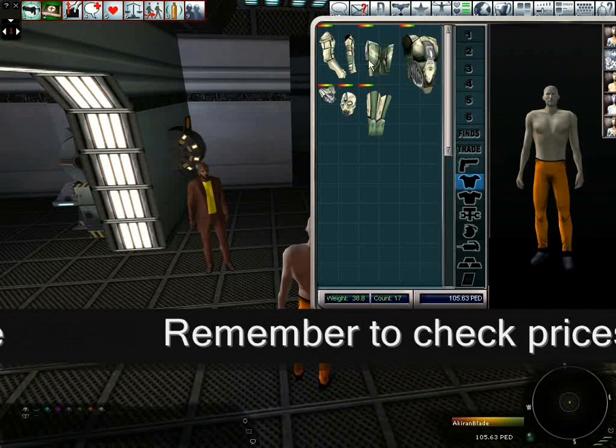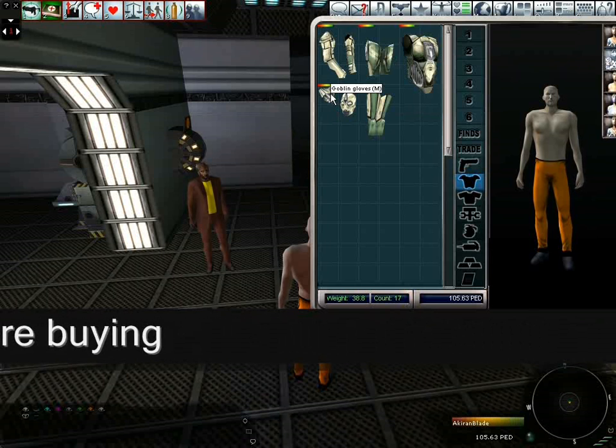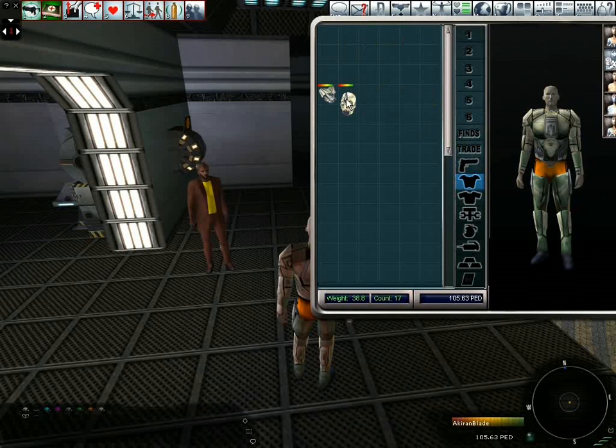Here you can see there are six different pieces: arms, thighs, harness, shins, face, and gloves. That's the maximum number of armour pieces a set can have. To equip the armour is just like with clothes — simply drag the item and drop it on the avatar. Here you can see the overview shows that I'm wearing the full set of armour.